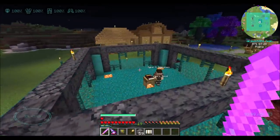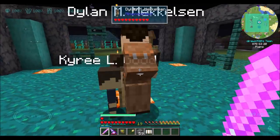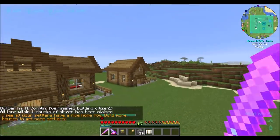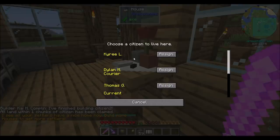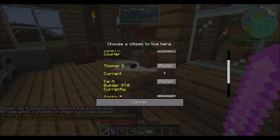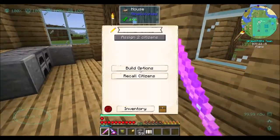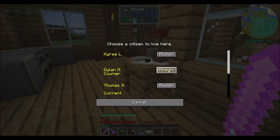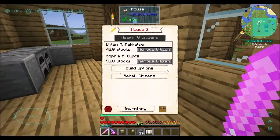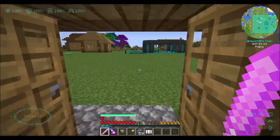I'm going to let them sleep through this night because they've been complaining. Especially you, Dylan — are you going to go sleep? Oh, he's sleeping right here. House number two done. Let's assign our citizens — we'll put Dylan and Sophia here. It looks like Kai and Susanna live in the first house, so we should put the other two in the second. The housing assignment is a little bit tricky unless I'm missing something.